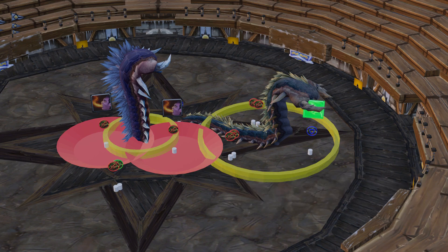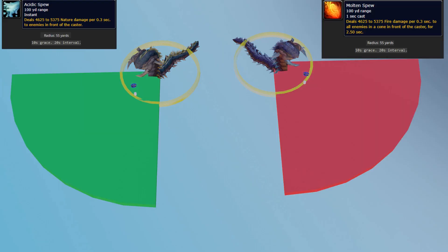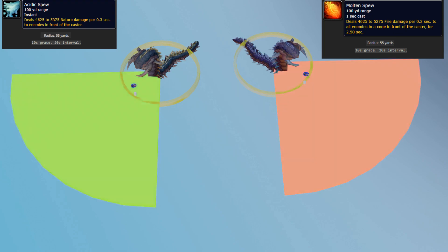For the shared Mobile and shared Anchored abilities, the only variance is whether it is nature or fire damage. For Mobile, you have Spew: 10-second grace, 20-second interval. This is a 55-yard, 90-degree frontal cone that ticks 10 times over 2.5 seconds. This should never be faced toward the raid under any circumstance. It'll tickle your tank a bit but has a long enough interval that you can safely move the boss between casts.